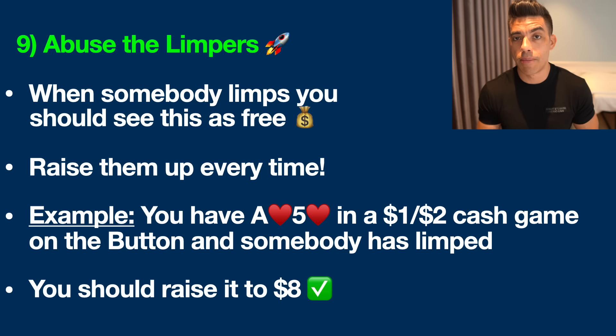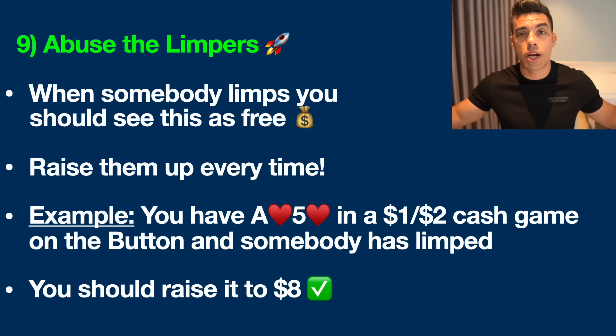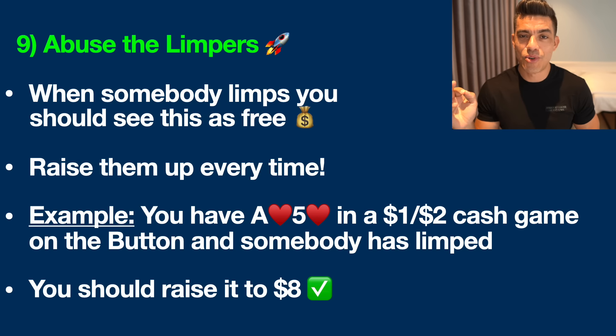Number nine is to abuse the limpers. When somebody just calls before the flop — which is also called limping — you should literally view this as free money in poker. This is like somebody has just dropped money on the sidewalk; it's up to you to go pick it up. You should raise them up every single time if you have any remotely playable hand. For example, in a $1/$2 cash game with ace-five of hearts, you want to raise it to $8. I've found this is a roughly decent amount to get people to fold. If you're getting too many callers, raise more; if you're getting none, you might lower it.